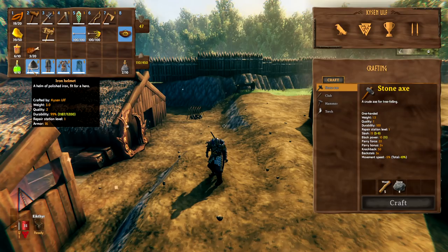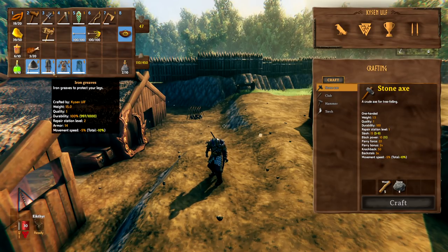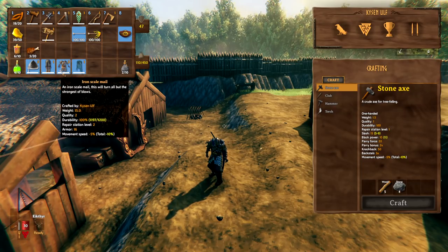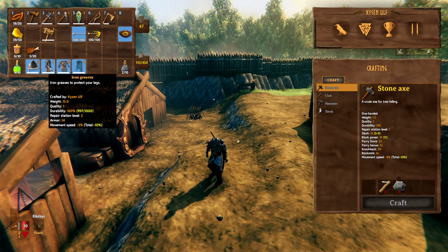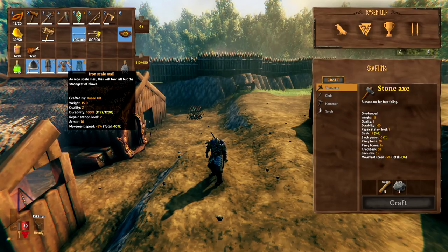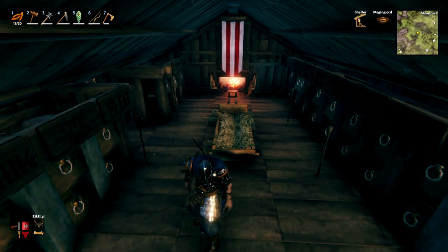For armor, if you can get full iron armor definitely take that and upgrade it if possible. Some people have defeated Bone Mass in bronze armor - it's not impossible, it depends on your combat skill - but iron armor is definitely recommended. Note that iron armor does decrease your movement speed, whereas something like wolf armor is lighter without that speed penalty. Depending on how you want to fight you might consider lighter armor, but better armor is generally the better way to go.